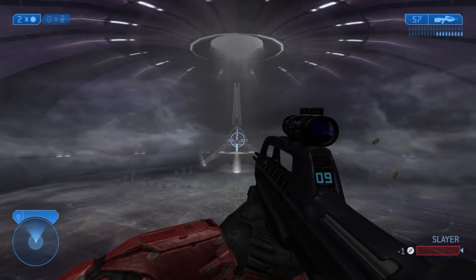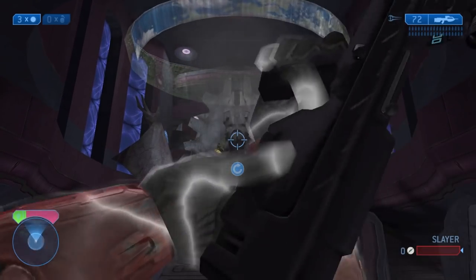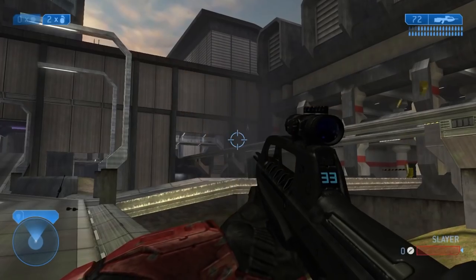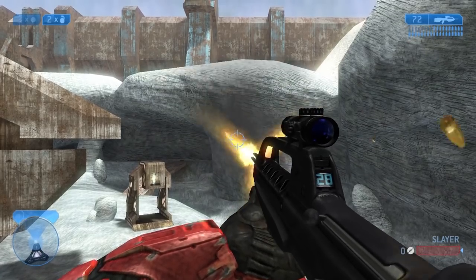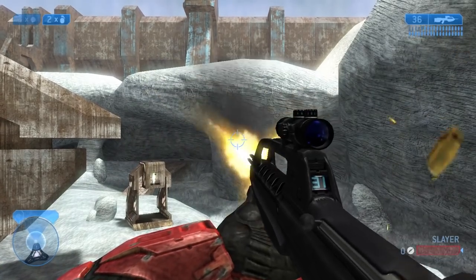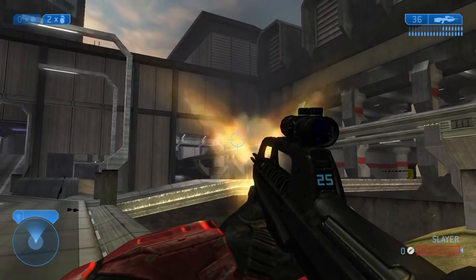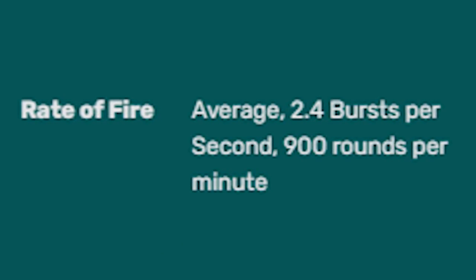Halo 2 is where things got more interesting. The Battle Rifle canonically fires up to 900 rounds per minute in the lore, which is nowhere remotely close to what the gun actually does in-game. We think somewhere in one of the books there's acknowledgement of the BR having an optional full-auto mode that can reach 900 RPM, but the Halo 2 Battle Rifle is not hitting that. With three-round burst shooting as quickly as we can, it takes 5.3 seconds to clear all bullets inside the BR, giving it an RPM of only 407.